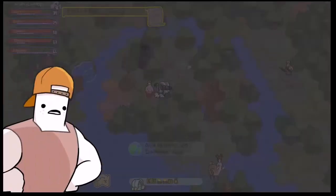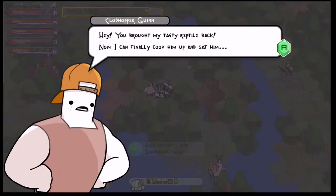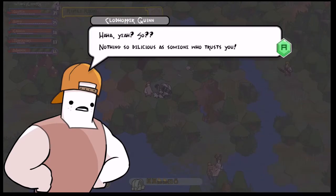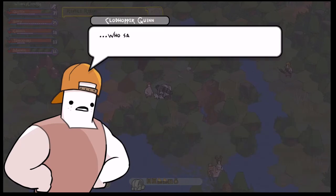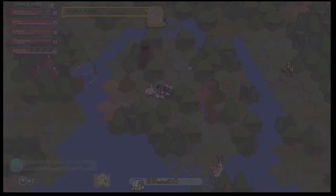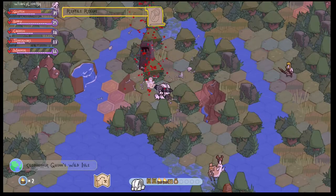Once you make it to the center isle, you meet Claude Hopper Quinn, and he says that he's going to cook and eat the lizard that you brought him. However, it turns out that the lizard is actually the Great Lizardo, and the Great Lizardo immediately vaporizes Claude Hopper Quinn for attempting to eat him.